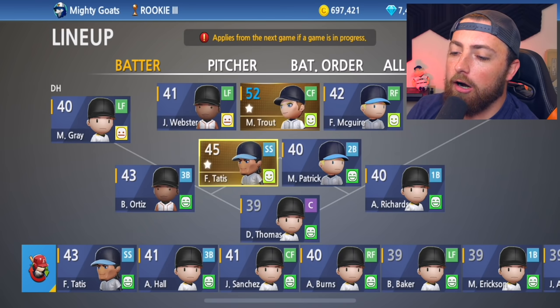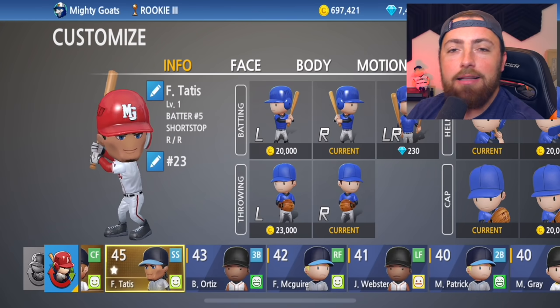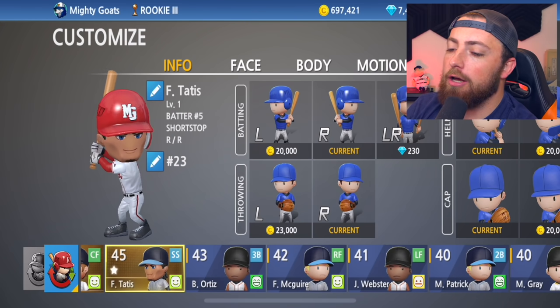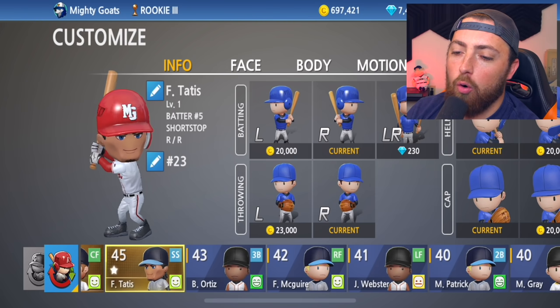Here he is right here. I had to customize him and it was not cheap. Buying the batting stances, the different faces and all that stuff adds up. We probably spent like 50,000 coins on Fernando Tatis Jr.